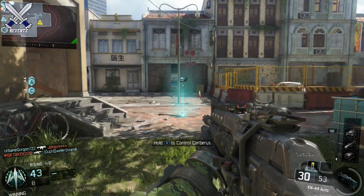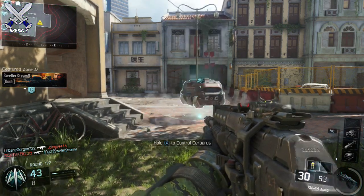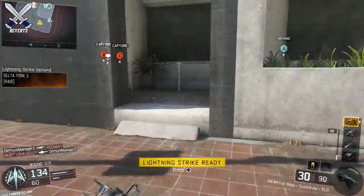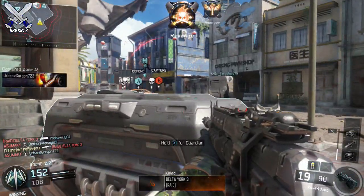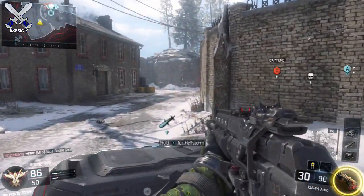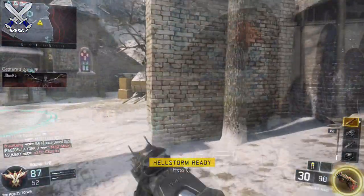To kind of back that up, here are some clips of me using the medium-end killstreaks. I'm using the Hellstorm, the Sentry Gun, and the care package as well. I get a bunch of killstreaks that are in the second row. Sometimes I get a UAV or a killstreak that's in the first row, but most of the drops I receive are the medium-end killstreaks like the Hellstorm or the Sentry Gun.